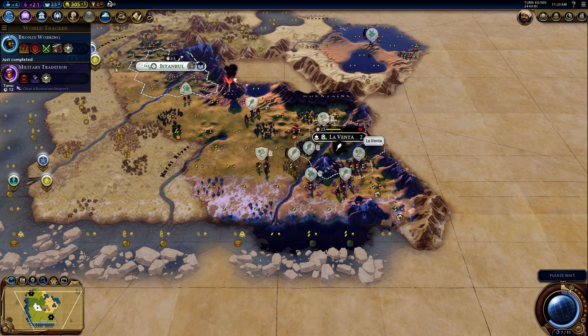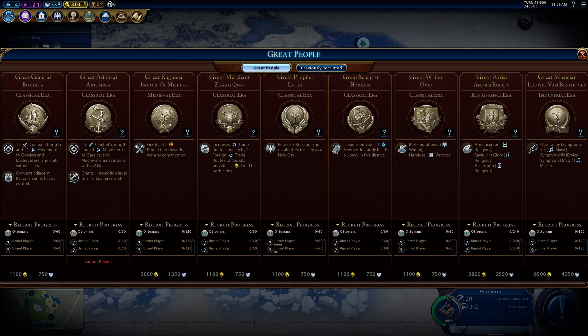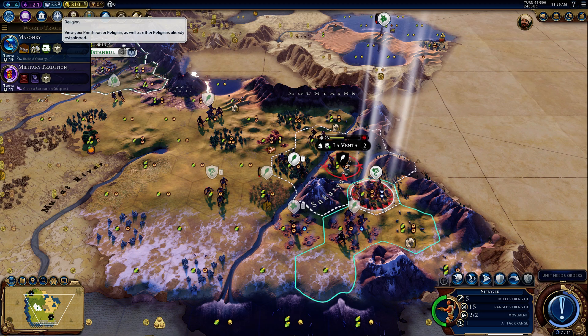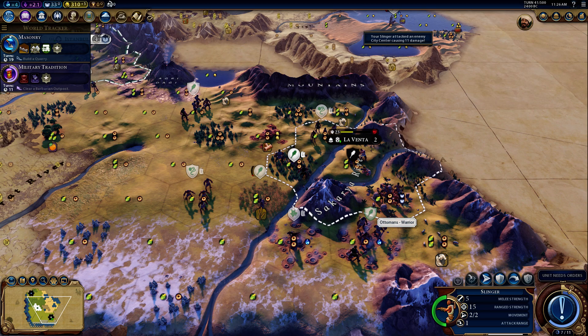Even with taking over La Venta. Let me check the great persons — I'm pretty sure I can get a great prophet before all the religions are taken. Let's see how many religions are allowed.